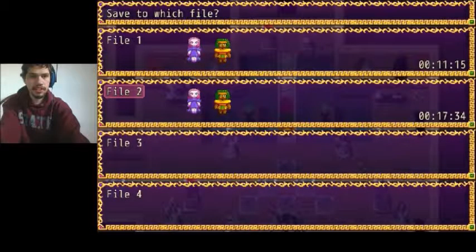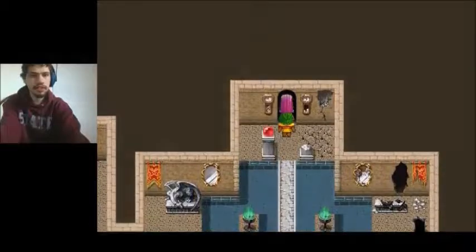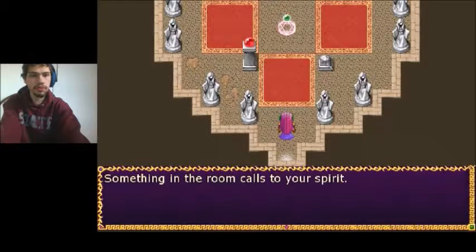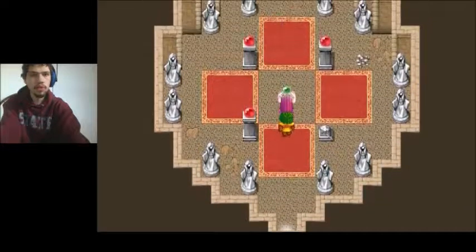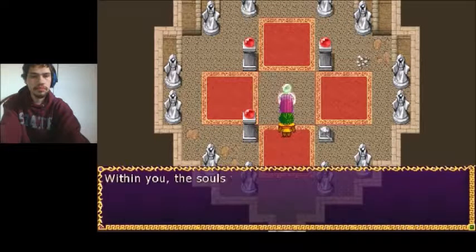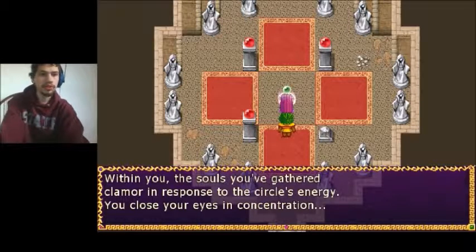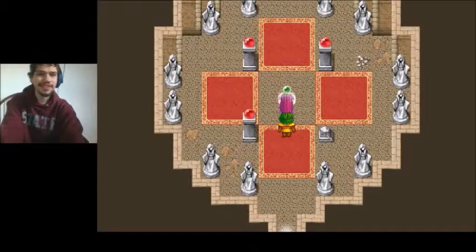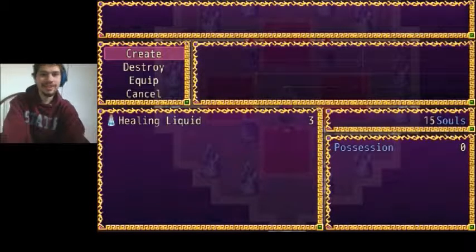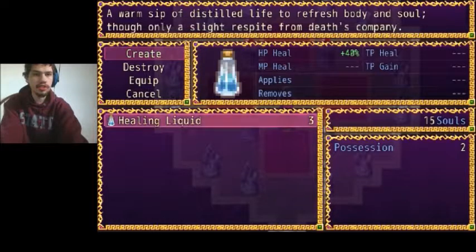Let's save right here. I don't know if there's anything useful here. Stuff in the room calls to your spirit. A floating orb thing! Celestia, what's up? Within you, the souls you gather clamor with restless energy. You close your eyes in concentration, and it's a store! So pretty much, this is the game's shop — we can buy stuff here: items, weapons, everything.